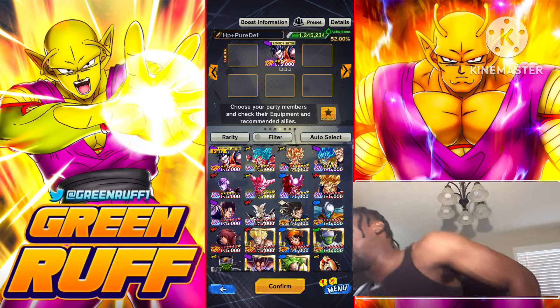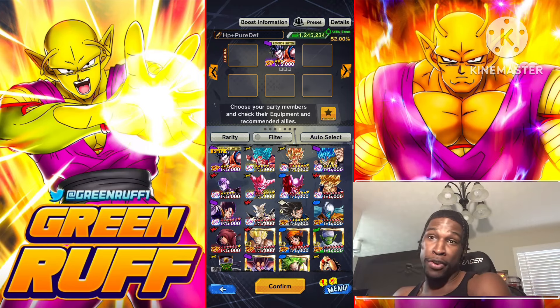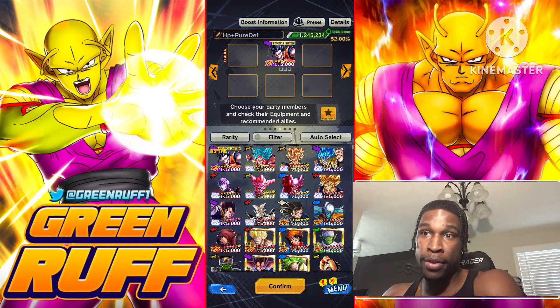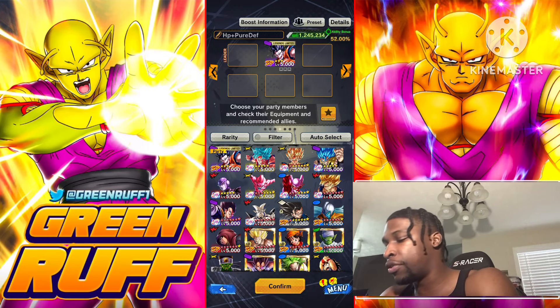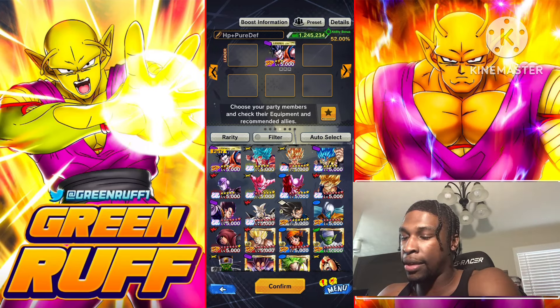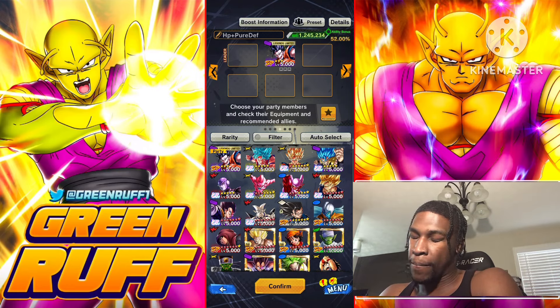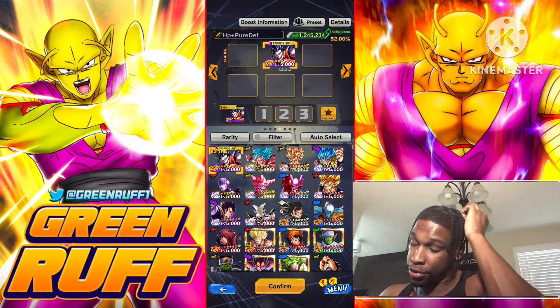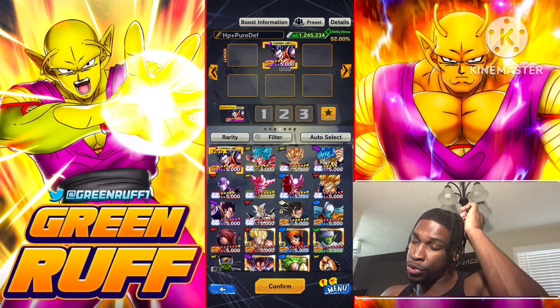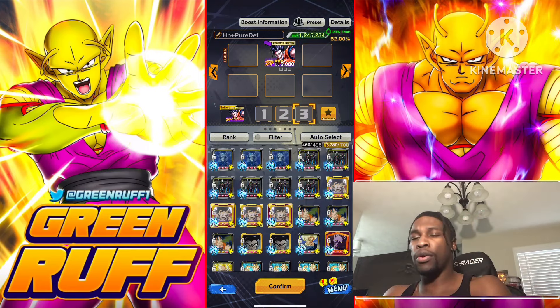Anyways, I'm going to show you guys the best equipment. I was going to make this video regardless — I just wanted to get a copy of Evil Boo and then save my CC's for Ultra Golden Freezer. I want to get a copy of him for a better purple instead of LF purple Cell on my regen team. So let's get straight into it.